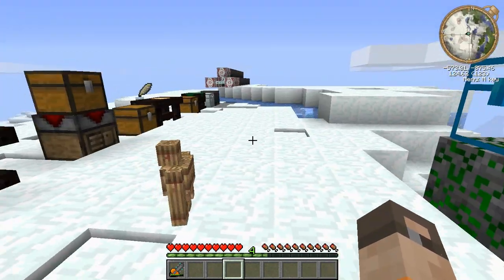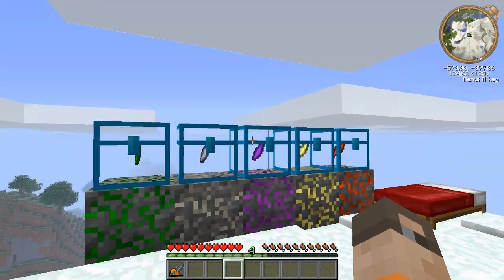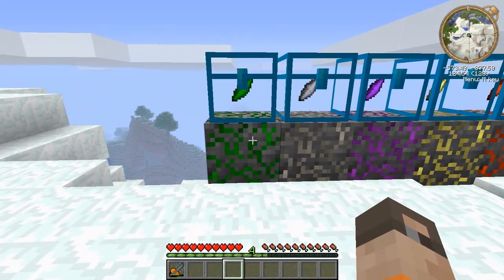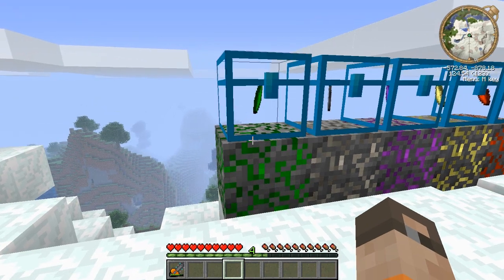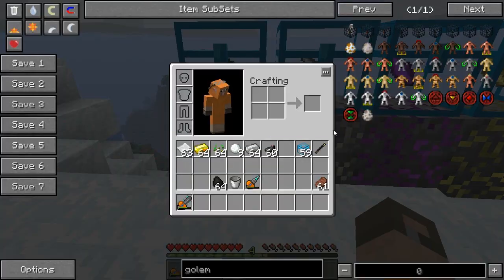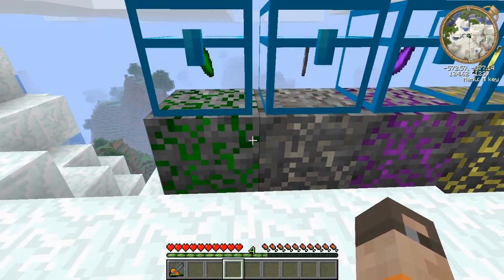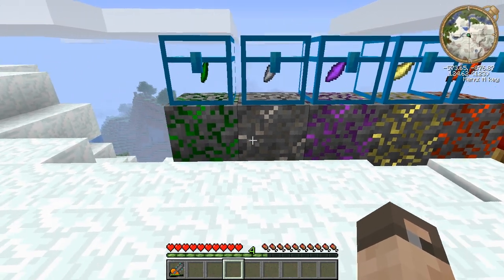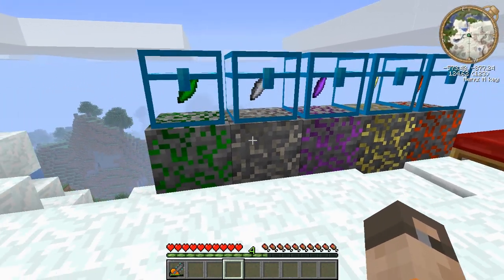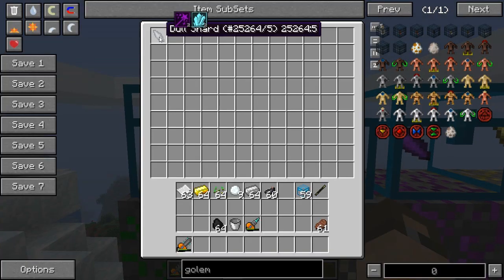Today we're going to be working with the basics. The first thing in ThaumCraft 3 that you'll probably notice first is ores. These are infused stone - there are different kinds. You have earth, vis, air, and fire. Those are all very important and have a lot of magical properties.